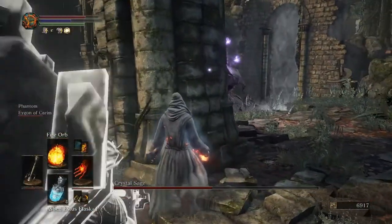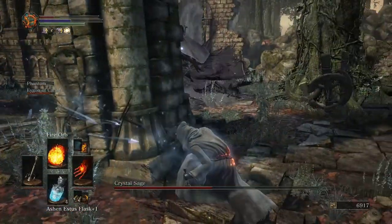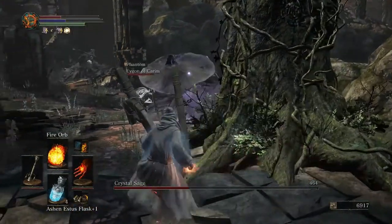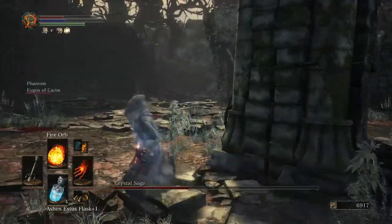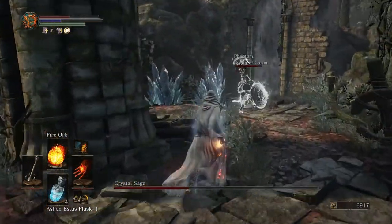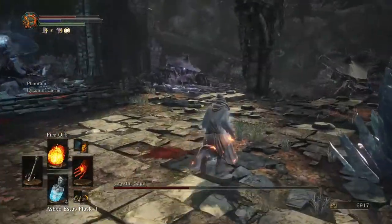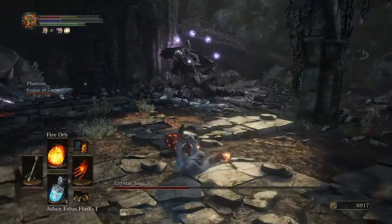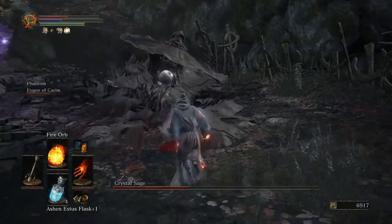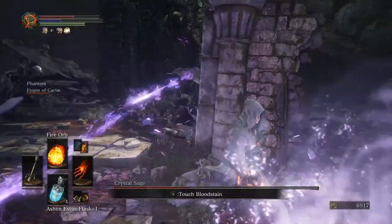Once you get him down to about half health, he's going to make multiple copies of himself, and he and the copies will attack you at the same time. If you're having problems figuring out which one is the real boss, the real boss shoots purple spells at you. The fake ones shoot blue spells. Also, the fake ones will die in one hit — they only have one HP. So all of the fake bosses will die in one hit.